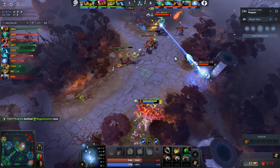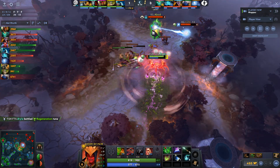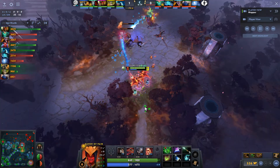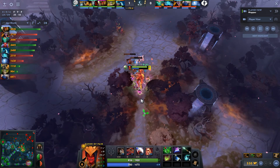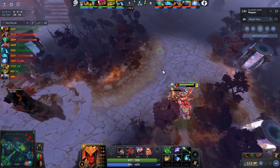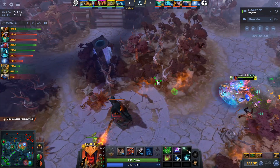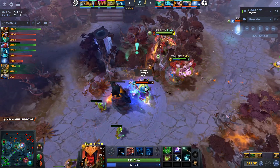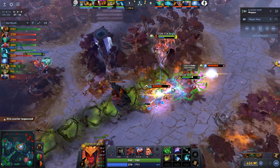Moon Meander now also making his way over. Is he happy with the regen, or would he have preferred a DD so he can actually kill this guy? He's sticking around, still no level 6. You can be happy with something without it being the absolute best. It's like saying, would you be happy to get a chocolate bar? No, because I could have had a gold bar. Yeah, but I'm happy with a chocolate bar.